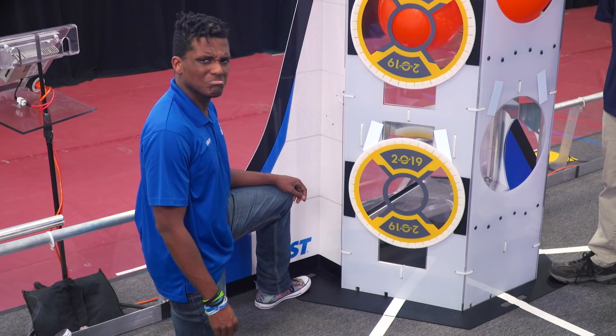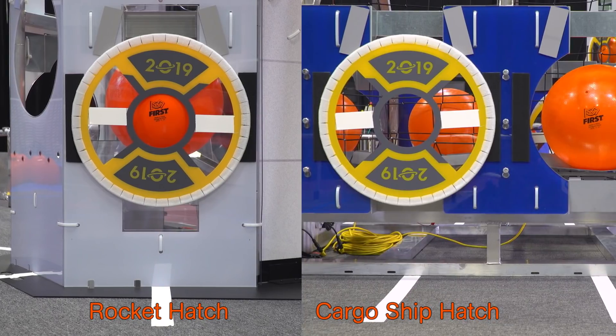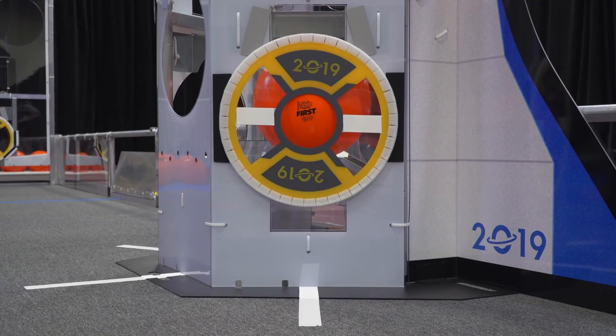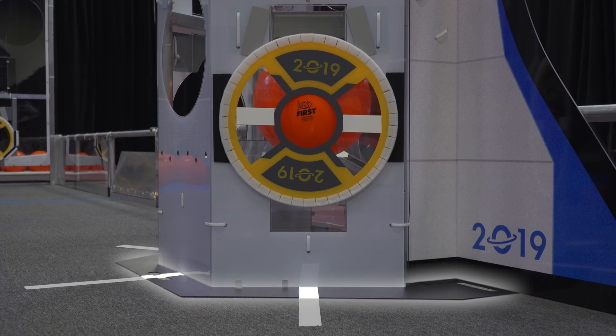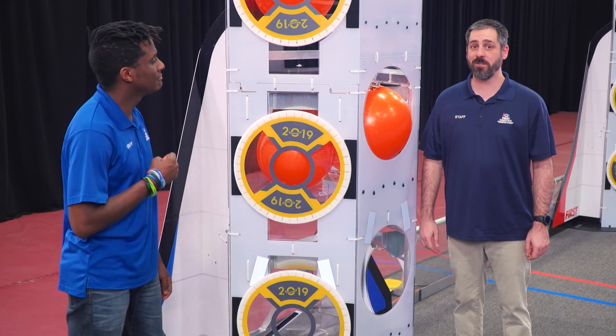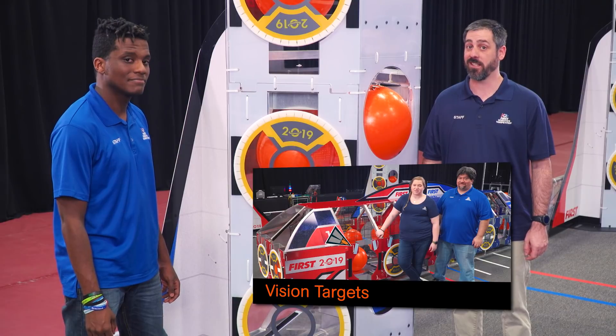Let's take a look at the bottom of the rocket. Notice anything? Unlike the loading station and the cargo ship, rockets don't have bumper recesses and each hatch doesn't have a lower backstop. There are similarities though — the height of the bottom two hatches is the same as the hatches on the cargo ship and the hatch panel retrieval height at the loading station. There's also a thin steel plate at the base of the rocket — make sure your robot can handle this. The rocket has vision targets too. Be sure to watch Amanda and Danny in the vision target video to get the details.